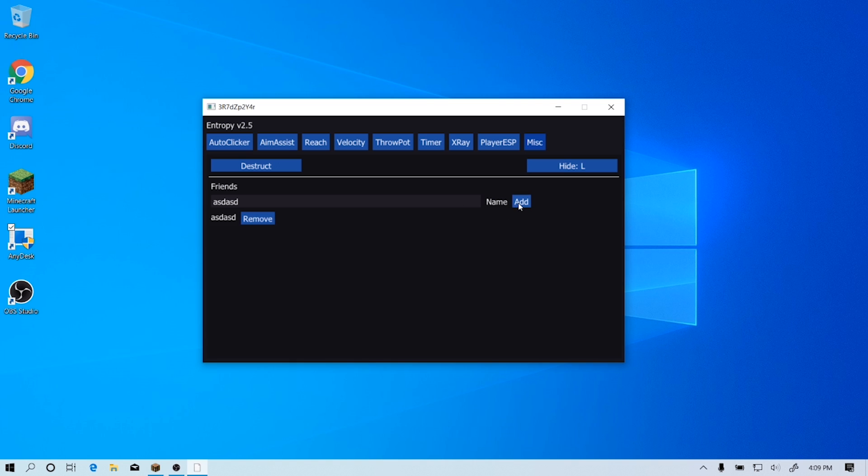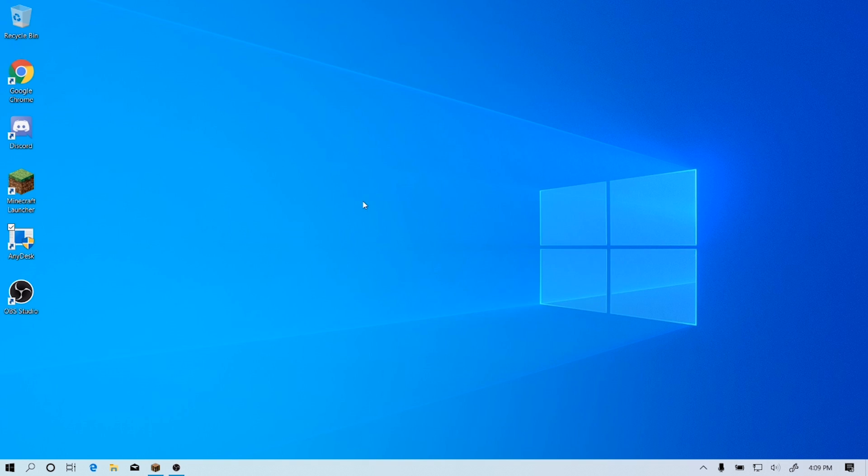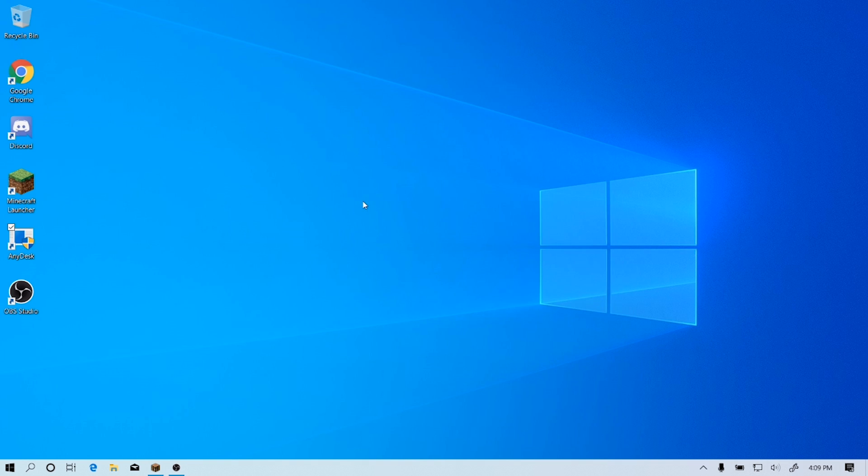Friends — you know, I have a bunch of people, you can do all this stuff. Oh, I just accidentally closed it because I pressed L. That's an issue I just realized — if you're going to type someone's name with L in it, it's going to toggle it off. I wish you could make it so the hide key is ignored when you're clicking into the text box. But that's just a little nitpick.